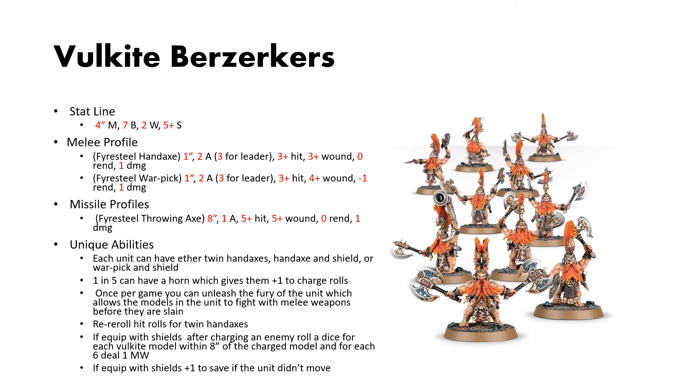Additionally, they have a simple missile profile — the Firesteel Throwing Axes — with 8-inch reach, 1 attack, hitting on 5s, wounding on 5s, no rend, 1 damage.